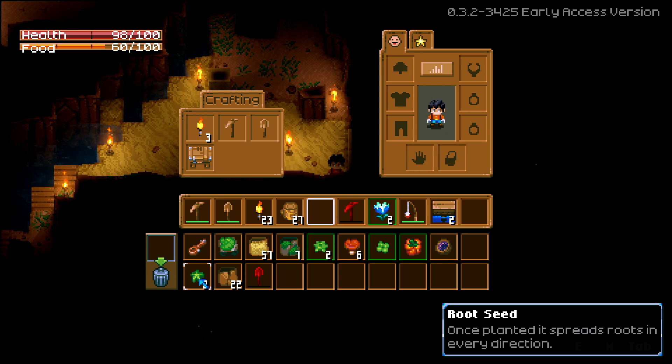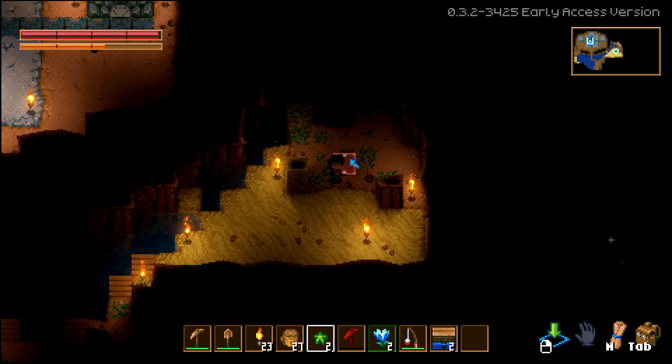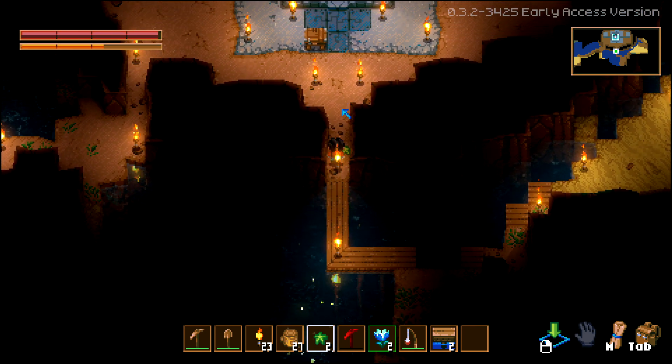What's this — a root seed? 'Once planted it spreads roots in every direction.' How do you use it? It doesn't look like I can plant it here — how do I plant it? Maybe there's a tool I don't have access to yet.